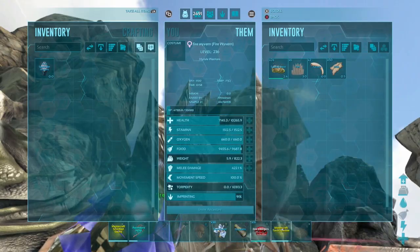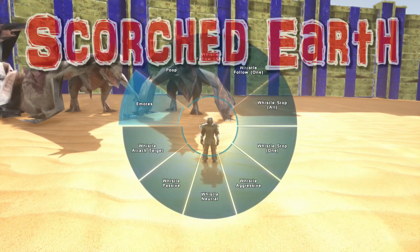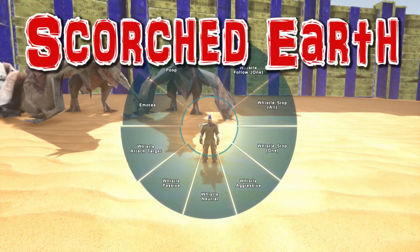This is going to be a great starter — that was a 185 fire hatch so it's a very strong dragon. All right, let's move over to Scorched Earth.